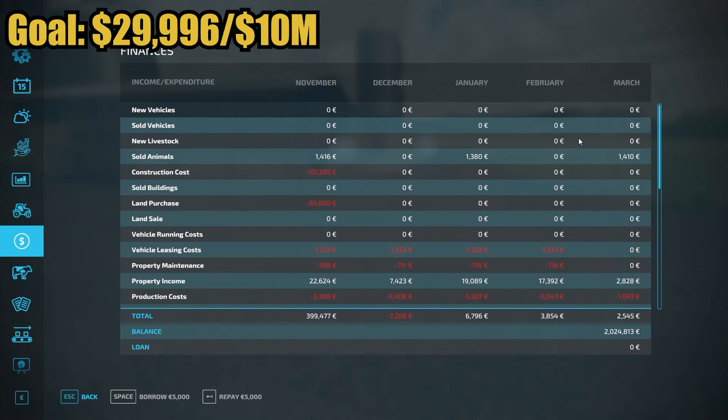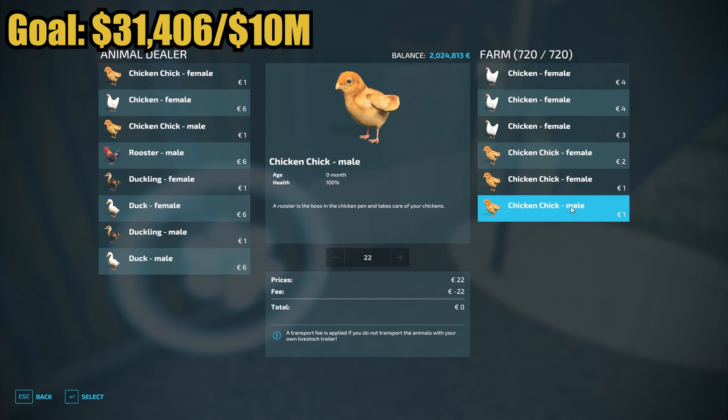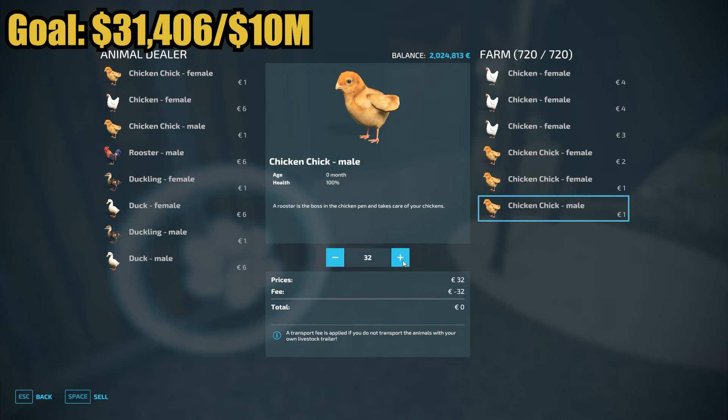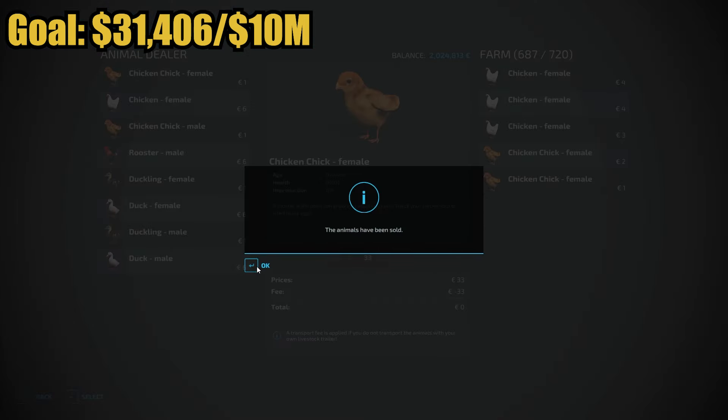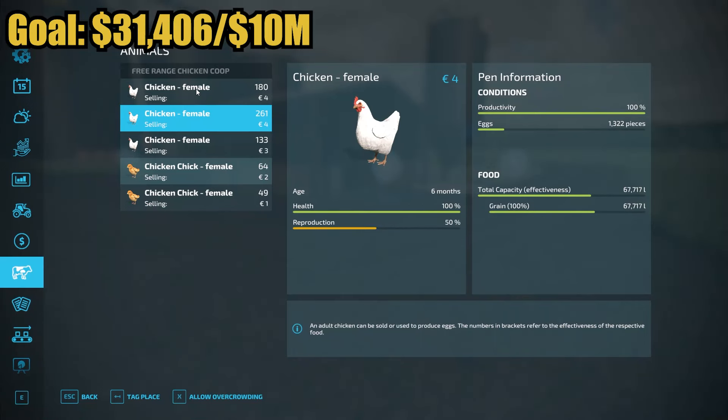Just got some more animals sold — $1,410. I don't plan on selling any more animals right now, but there are some male baby chicks — 33 of them — let's sell those. Not going to make any profit since they cost a dollar each to transport. I just want them out to make room for more females. The 261 chickens at six months are now on the reproduction scale, so at the end of this month they're going to lay eggs and make more chickens. Now it's going to start alternating — every single month I'm going to be getting income towards the top left.